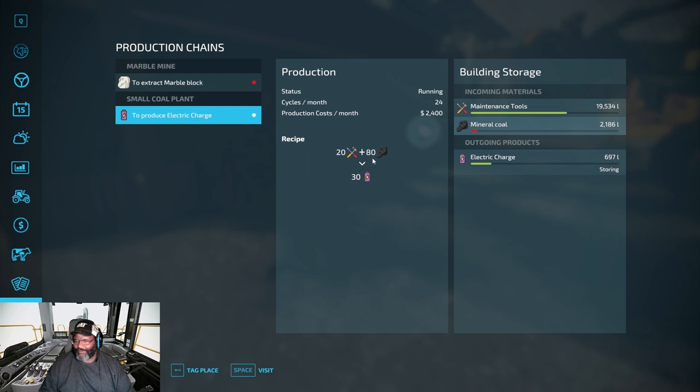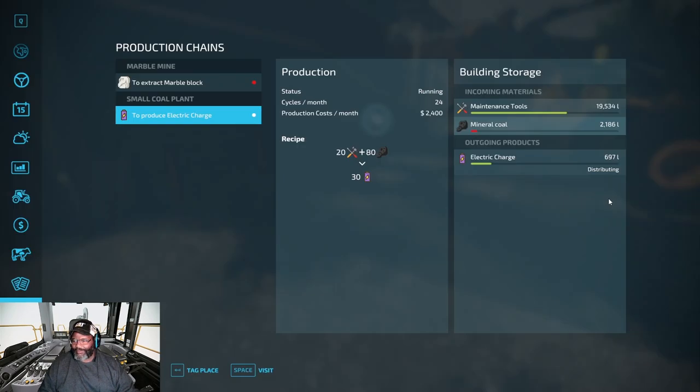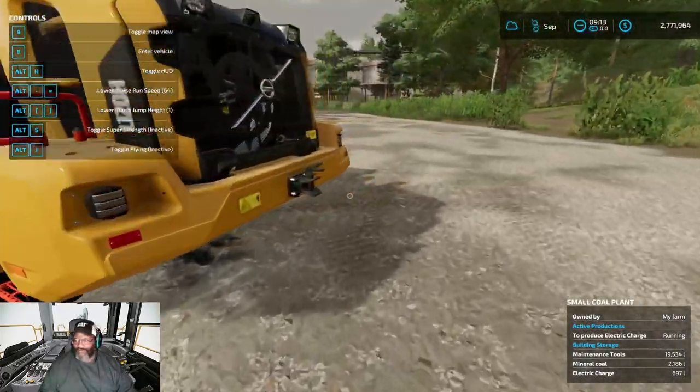It shows 697 and says 'storing.' Click on the electric charge here — at the bottom you can change the output mode. Click 'Change Output Mode' to either selling or distributing. We want to distribute the electric charge to the coal mine, so set it to distribute. It's now distributing the power to the mine. All we have to do now is get fuel to it.